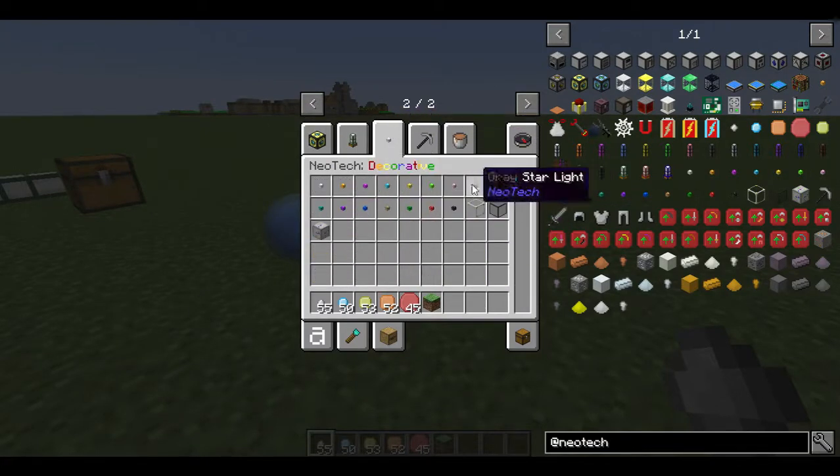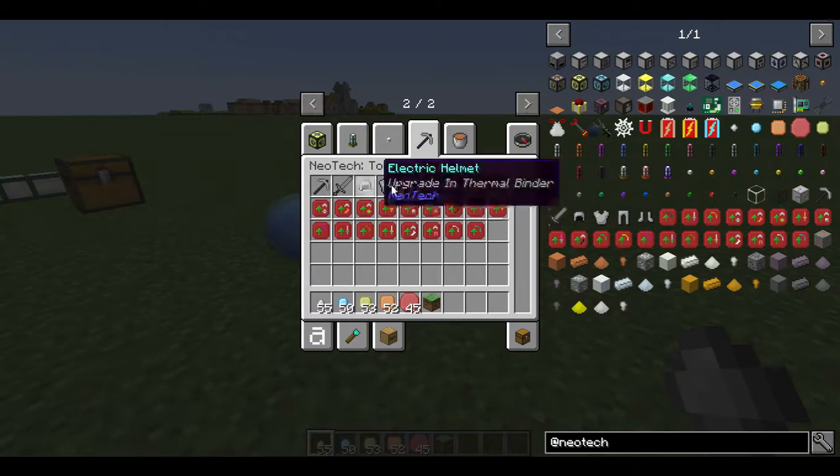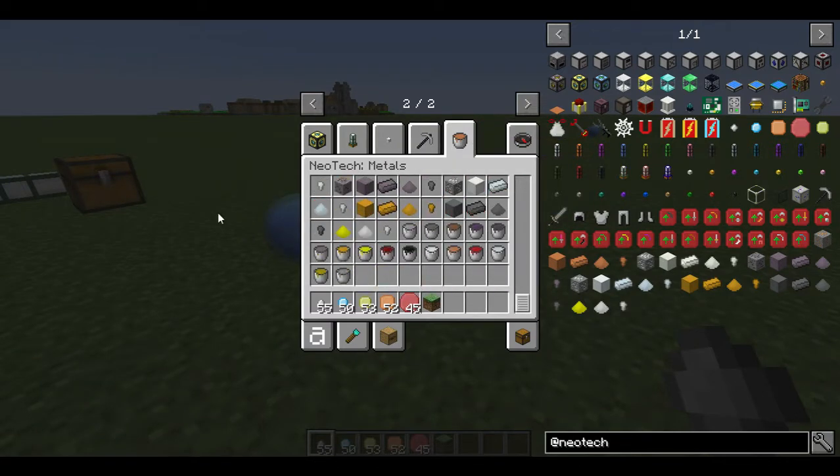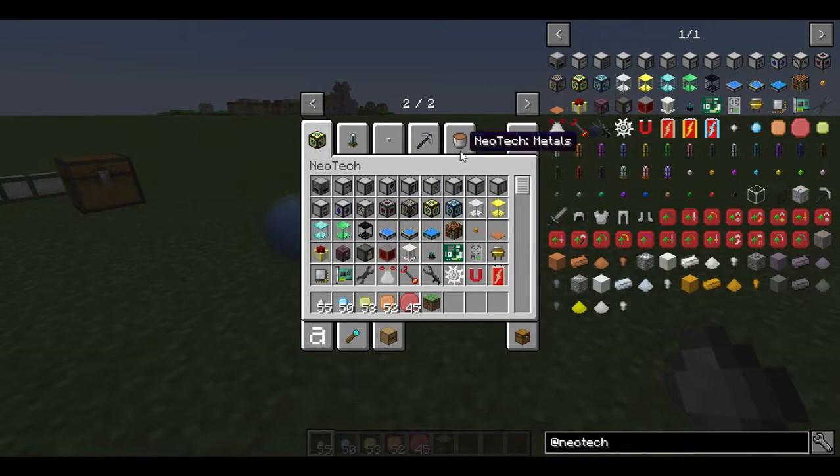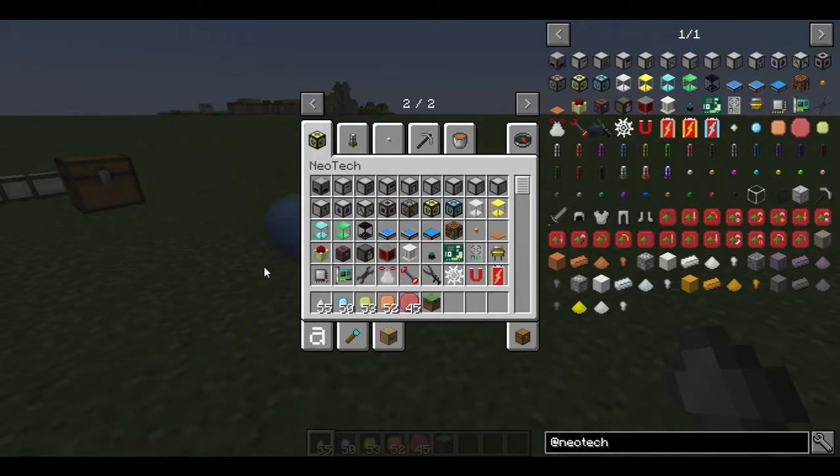We also have pipes, decorative blocks, tools, and metals. The tools are not done either — they've been started, and I took the things I found most important so they could hold people off while I work on other aspects. Essentially, the mod is really big, and I'm just one guy, Donovan's just one guy. Even with the two of us working on it, there's a lot to do. So bear with us as we continue.